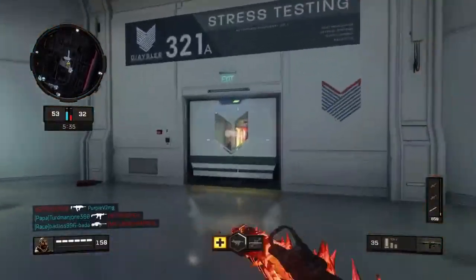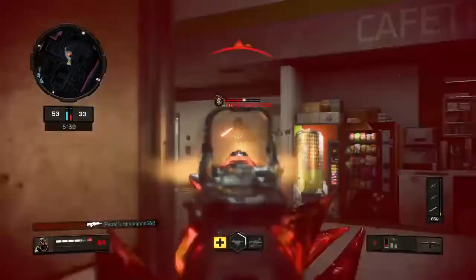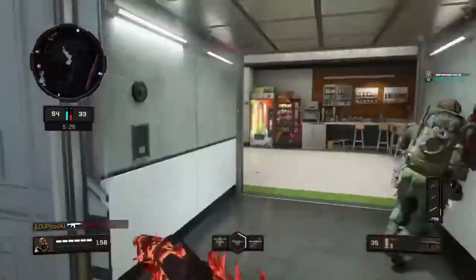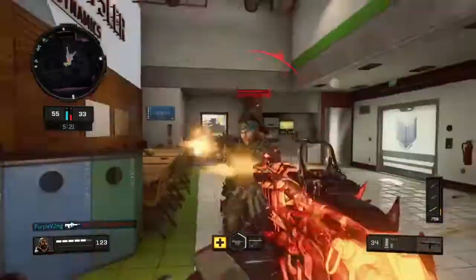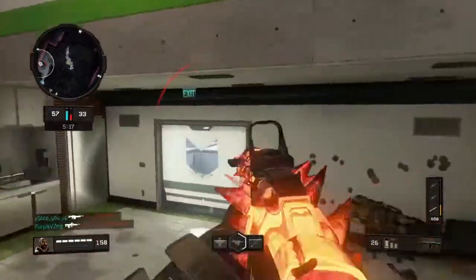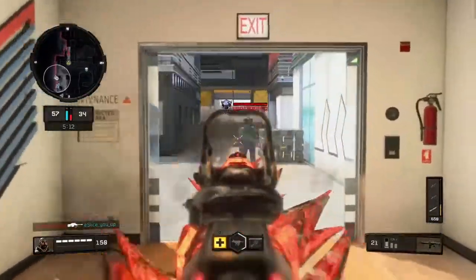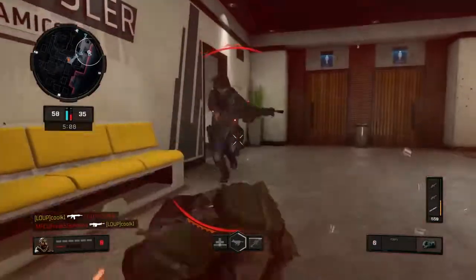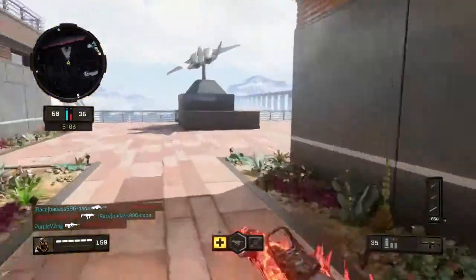Now for Perk 3, I do use Dead Silence. Dead Silence — very important. I feel like it's probably the best thing to use in the game because people cannot hear you when you're coming from behind, and on top of that people cannot sense you on the acoustic sensor. You can't get detected through the acoustic sensor, and people cannot spot you when you're running unless they have a really good mic — and even then it's still hard to hear people with Dead Silence. So I recommend using Dead Silence; it's very useful.